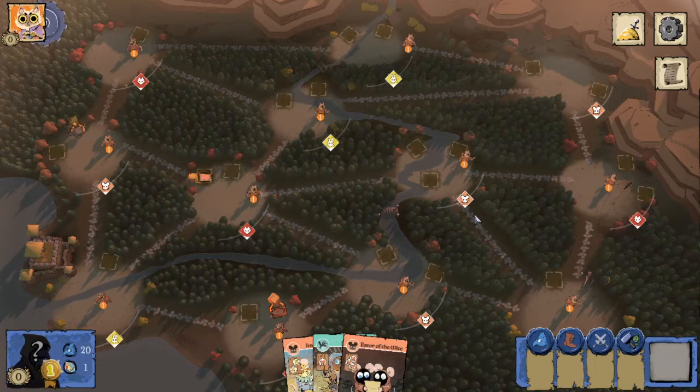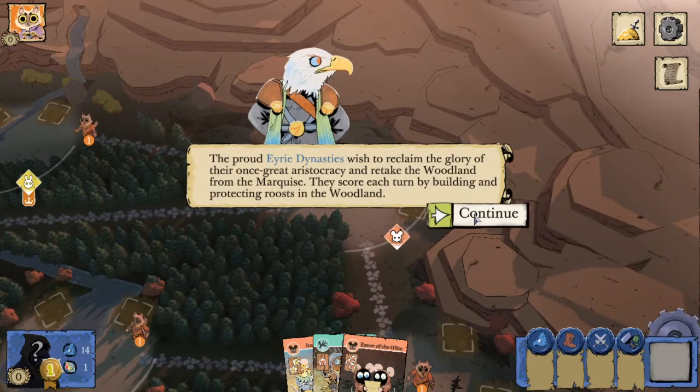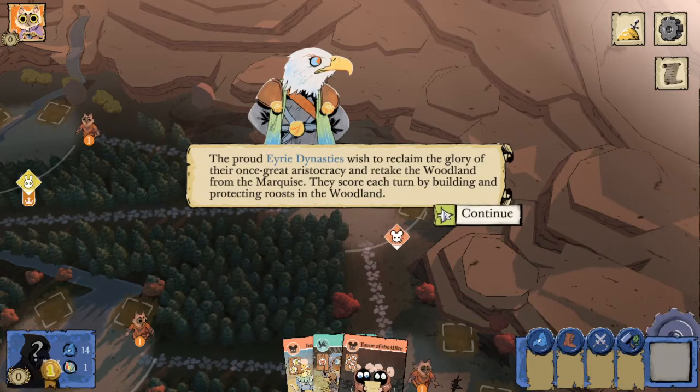The cats have established their keep in the bottom left clearing, which means our roosts must go in the top right. The proud Erie Dynasties wish to reclaim the glory of their once great aristocracy and retake the woodland from the Marquis. They score each turn by building and protecting roosts in the woodland.